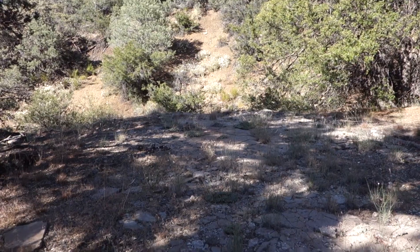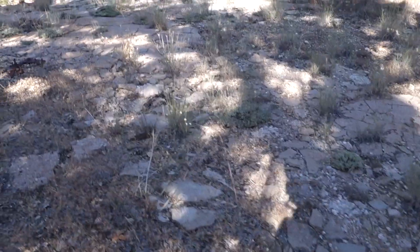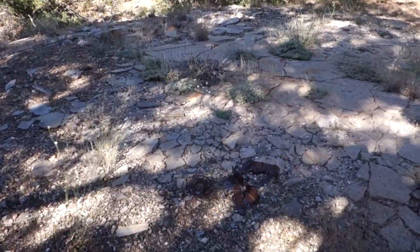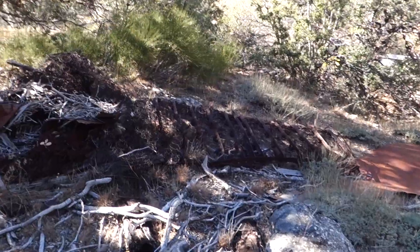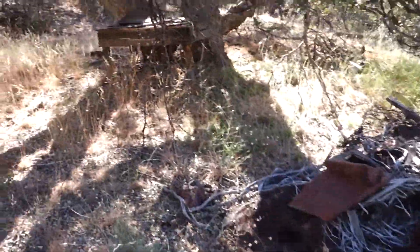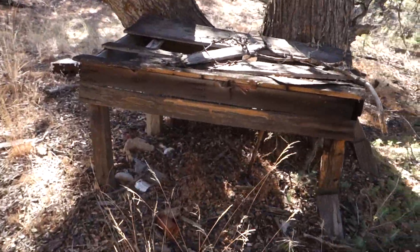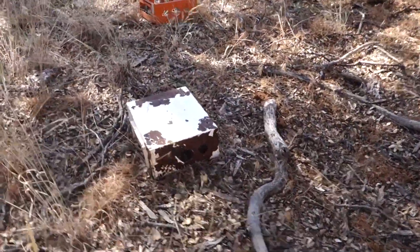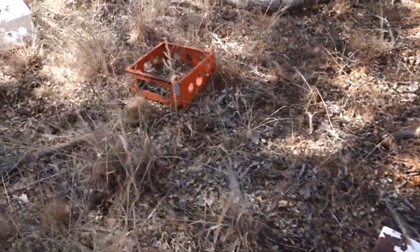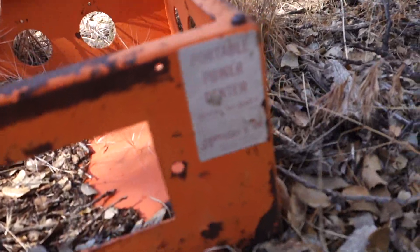I'm below the mine right now and in this clearing are the foundations for a cabin. There's not much left of it at all — just a few bits of metal and wood. You can see the bed spring over here, and over here there's actually like a work table. This is really the only thing that survived. And there's just some bits and pieces of something right here — this is a portable power center.